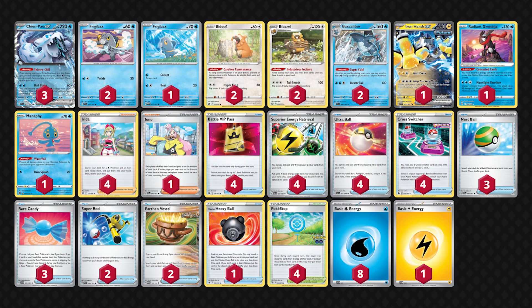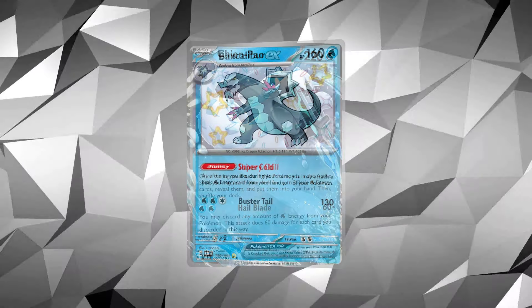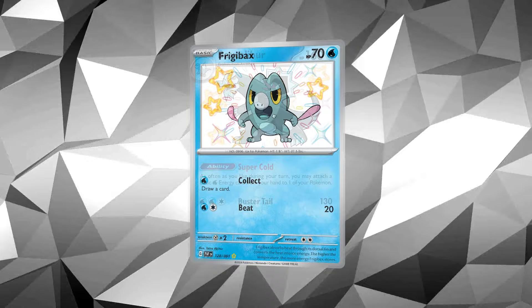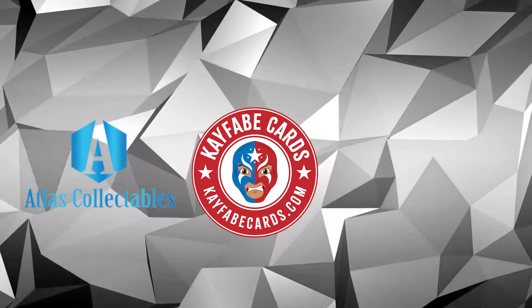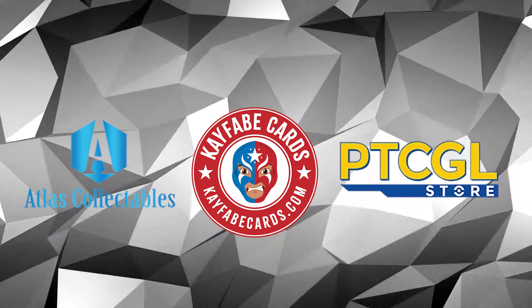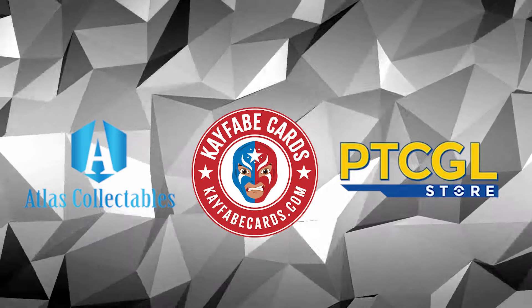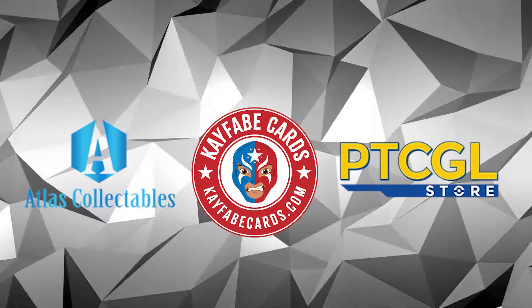If you're looking for more on this Chien-Pao list, there's a copy-and-paste decklist available in the description below. If you're looking for cards like Chien-Pao, Backscalibur, or even that shiny Frigibax, check out our sponsors at Atlas, Kayfabe, and PTCGL Store for singles, codes, and sealed products. Discounts are in the description.